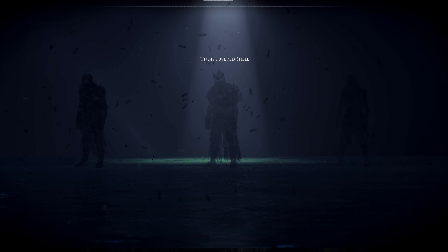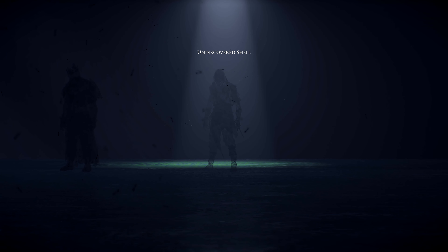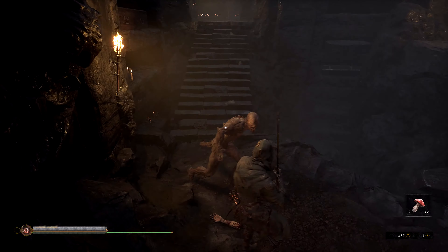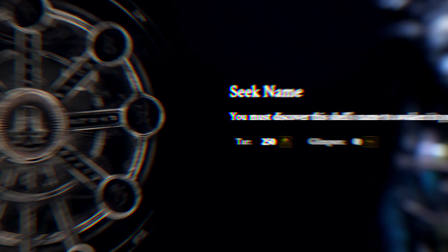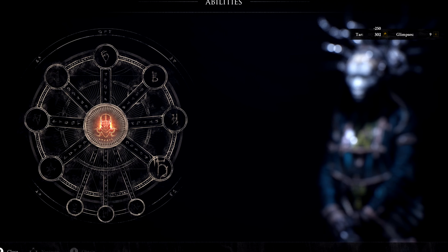We still don't know what the other shells will be or what they'll even be called, but if I had to guess, one of them is going to be a super tanky build with a lot of health, and the other is probably going to be more based around resolve. In the beta, you can easily swap between shells at the abandoned chamber or by using effigies that you find from killing enemies. I'm not sure if it'll be this seamless when the full game releases, but it feels great having access to each shell whenever you need it.